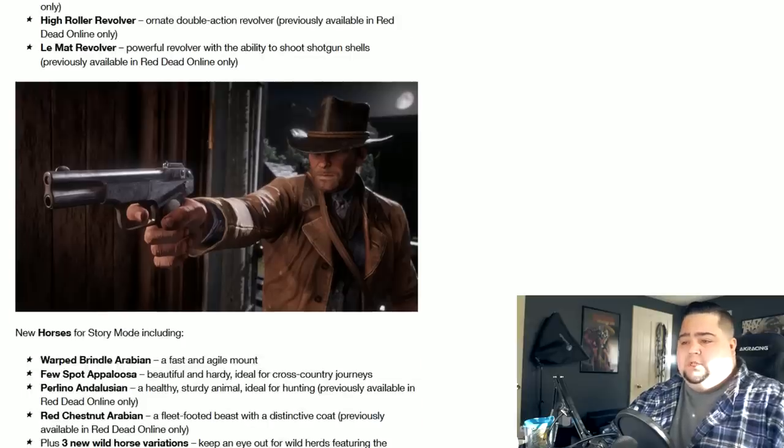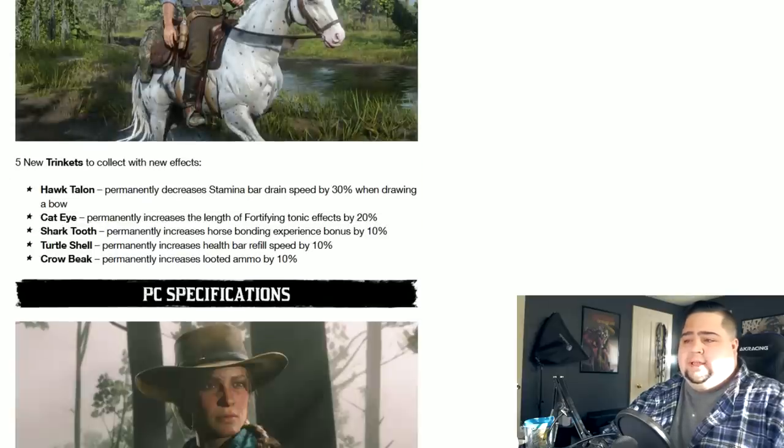They also detailed some new horses and new trinkets being in the story mode as well. The PC specifications and requirements we already went over, and they are fairly modest, as this is basically a modded GTA V engine. I can't guarantee it's going to run exactly the same as GTA V, but if you boot up GTA V and see what type of performance you're getting, that could be a decent gauge of where you can expect Red Dead Redemption 2 performance to land. It might be a little more intensive, but it's the same engine.